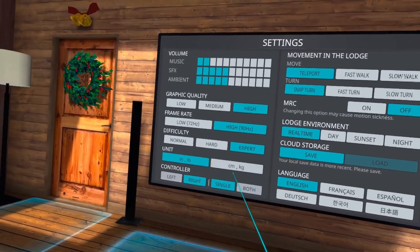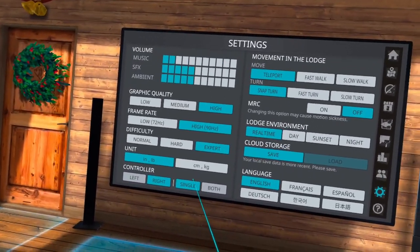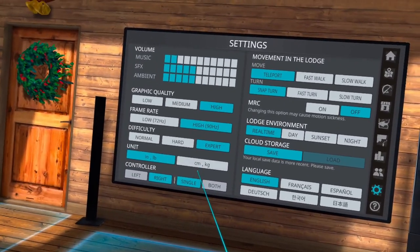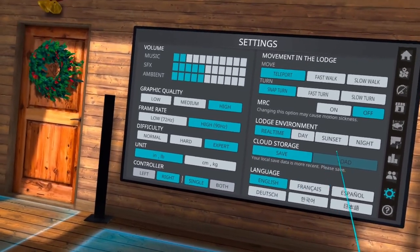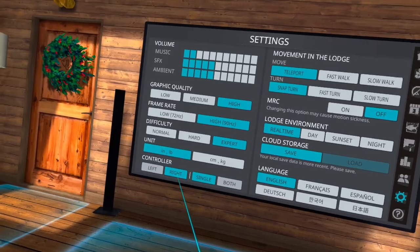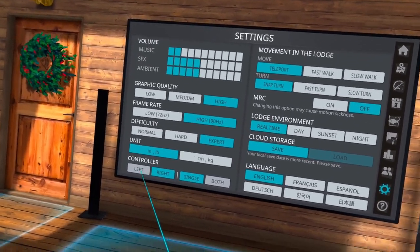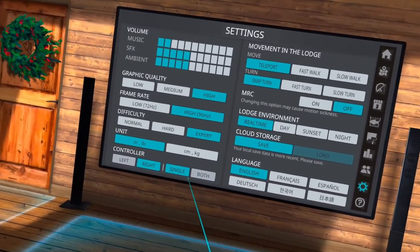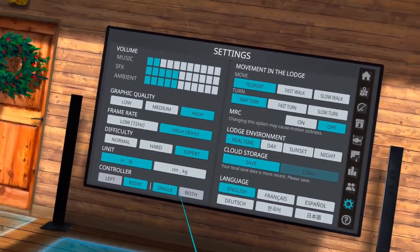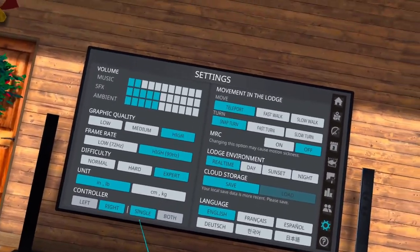This is where you change your units for the size of the fish. The controller setting is an important one — you have the option to play with a single controller or with both controllers. I personally play with single using my right hand. You can change to left-handed if needed. I suggest trying out single and two controllers to see which one you like best and just stick with it.